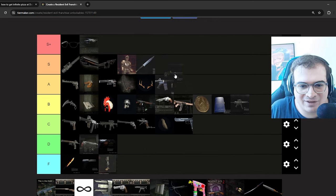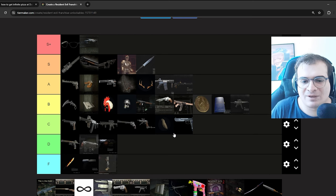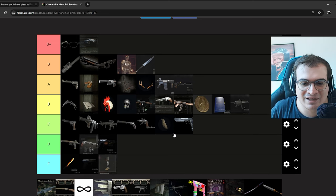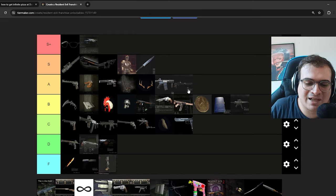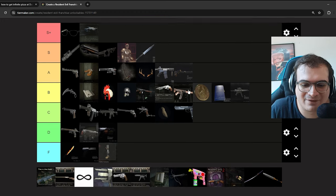The minigun in RE2 Remake — I'm putting it on the same level as the Infinite Assault Rifle. You get it from getting S-Plus on Hardcore in RE2 Remake. It changes my gameplay enough for me to care about it — it's a fun 'you struggled, now go have fun' kind of reward. RE2 Remake is a game I absolutely love, and using an infinite minigun doesn't sound super exciting to me personally, but it's fun and cool.